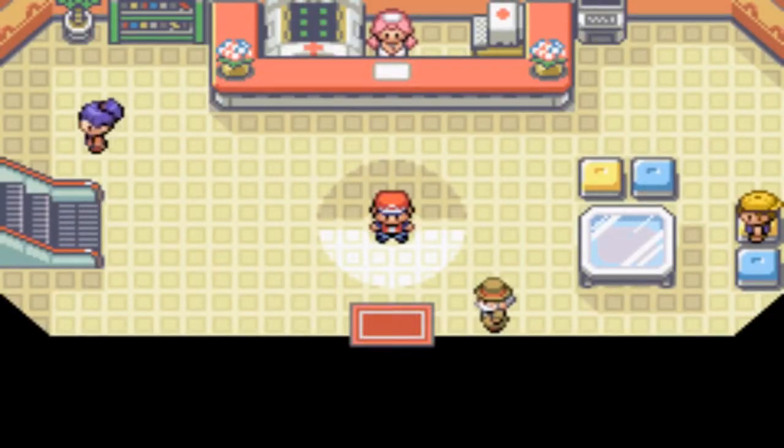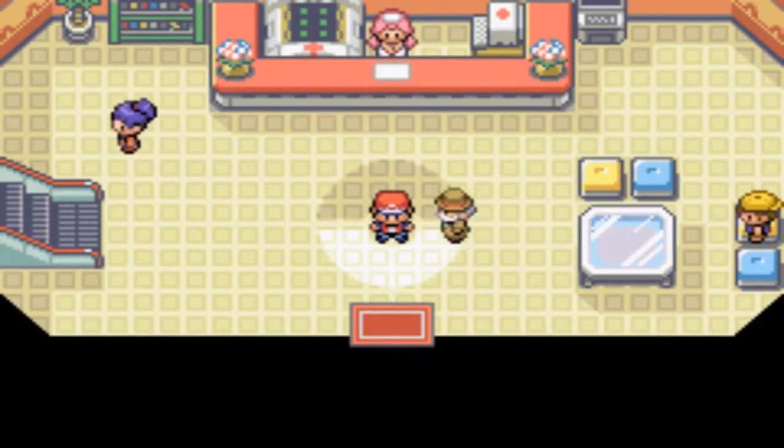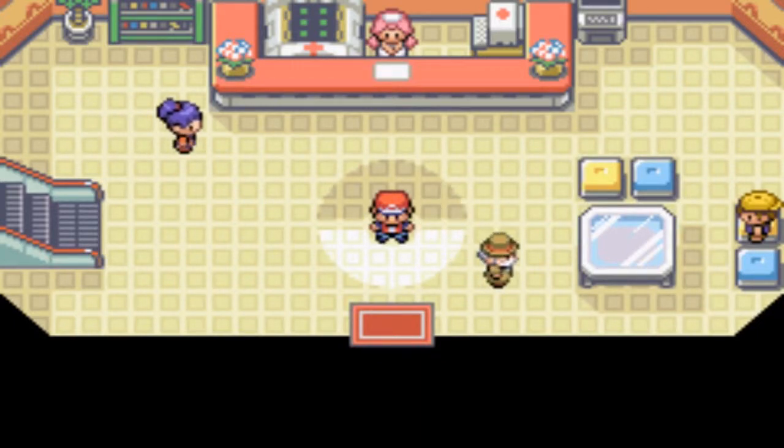Hey everybody, it's Hunger again, welcome to another episode of Pokemon Ultra Fire Red XD. Today we're going to be heading out to the area between Cinnabar Island and the Seafoam Islands — we're just going to mop up some of the trainers there. I'll only show you the really interesting ones, and then we're going to get back to Cinnabar Island and get started on the Pokemon Mansion.